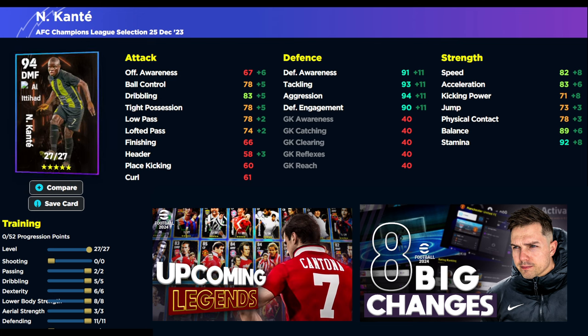If you're using Ten Hag with this build as your manager, you're going to have 85 speed and 85 acceleration, which is beautiful for this card. Using Pep, Klopp, Simeone, or Valbuena, you'll have 84 speed, which is still fine. You're getting your balance and stamina all above 90, which is insane for a card like this. On top of that, you're going to have 80 tight possession, 80 ball control, 80 low pass, and 85 dribbling. It's ridiculous — if you stick blocker on him, you're going to have one of the best DMFs in the game.